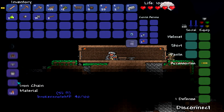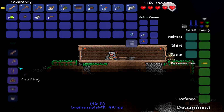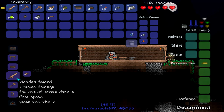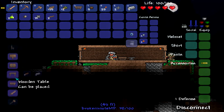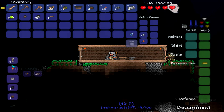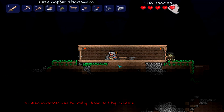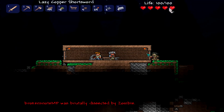How am I supposed to do anything to a zombie with like a short sword? This sucks. I'm getting lag-killed by a slime and a zombie, and I have one heart. Wow. Brutally dissected. Yep.